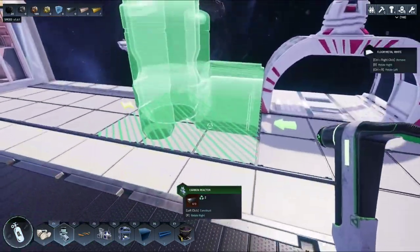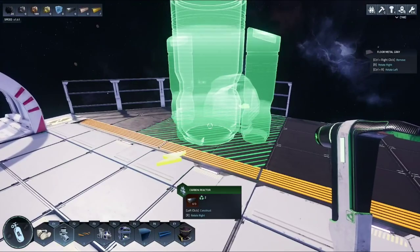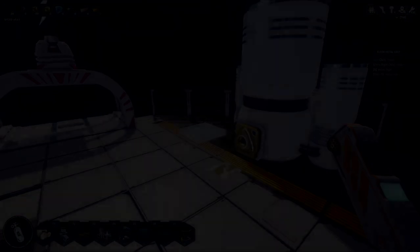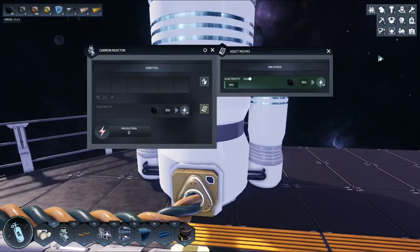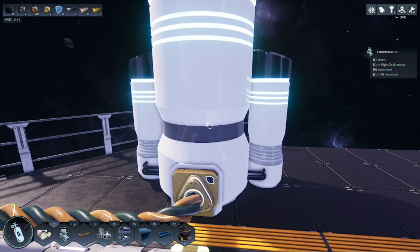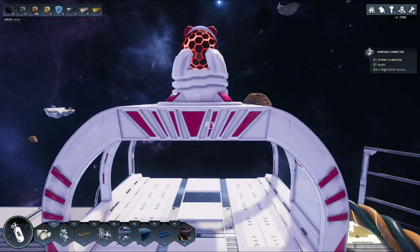Now that we're back at the station, make sure your cosmic harpoon is powered with a carbon reactor. The power port is on the side, so set it up there, connect all the wires, put fuel into the reactor, and make sure the reactor is turned on. Then go ahead and enter the cosmic harpoon with F.